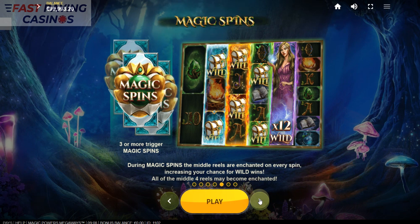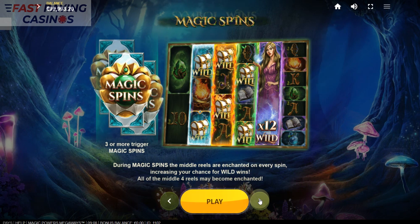Magic spins: basically you get 3 or more magic spin scatters, and the middle reels are enchanted every spin, increasing your chance for wild wins. All 4 of the reels may become enchanted, in which case you get a big win.